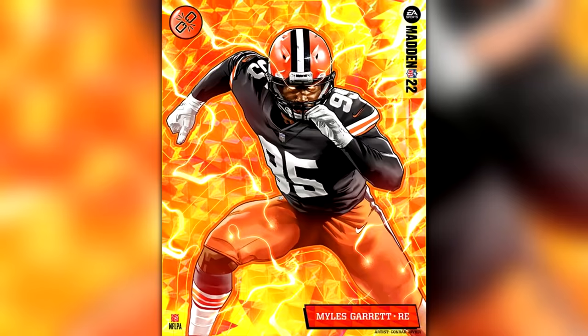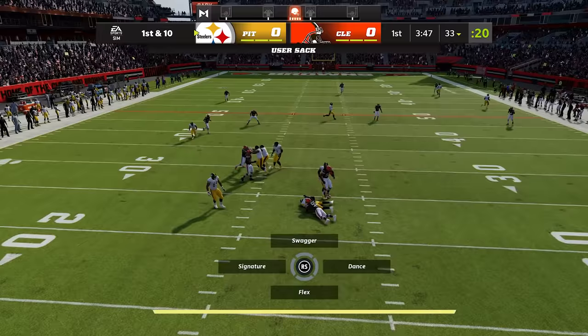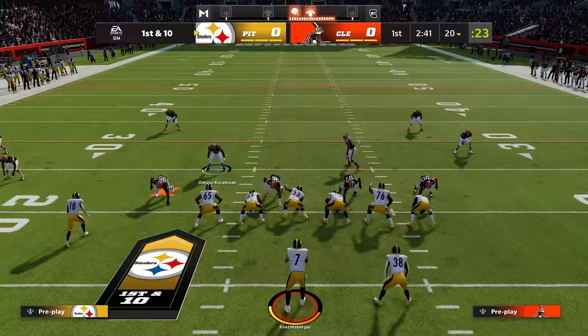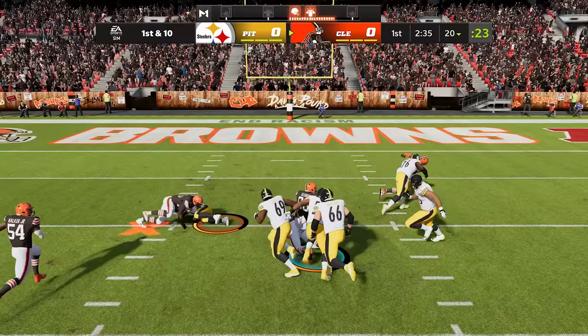Myles Garrett's X-Factor is Unstoppable Force, which gives him quicker block shedding while pass rushing. To get him into the zone he needs just two sacks, and that's not too difficult to do with the 98 overall top edge rusher in Madden 22. Now he's in the zone — he's block shedding quickly, he's on Ben's neck, he forces a fumble and gets the ball back for the defense.